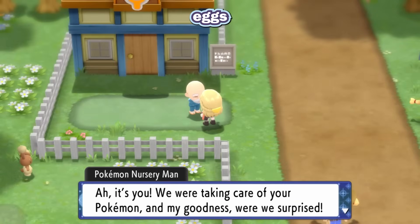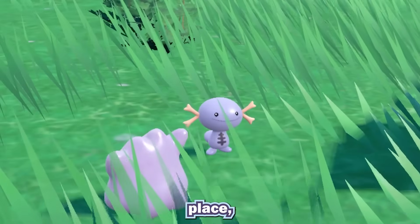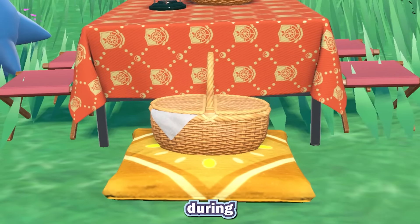Usually you get eggs from the daycare, but the daycare does not exist in Pokemon Scarlet and Violet. In its place, picnics have a basket where eggs appear on occasion. Why do eggs show up during your picnics? We don't have to think about that.